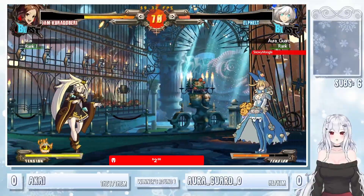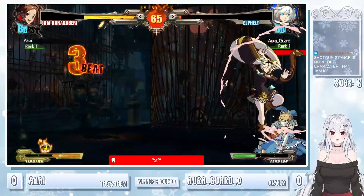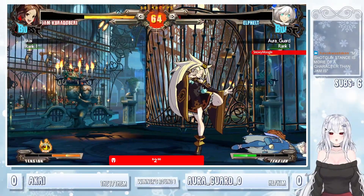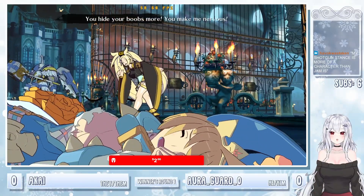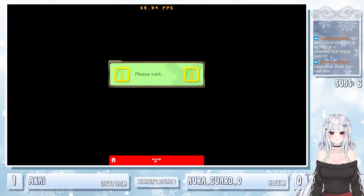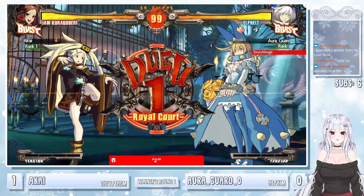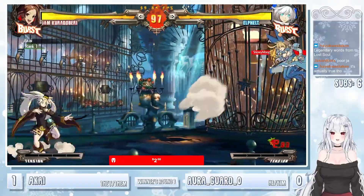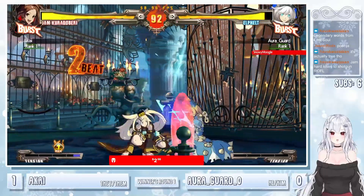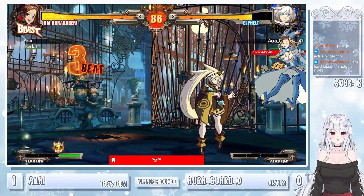Definitely very scary to mash against both of these characters. Both very high damage potential. Especially a character like Jam — she has hella plus frames. There's a sweep going right under the Pine Barrier. Shotgun stance more of a parry than Jam is. But Akai fighting through all the oppression.